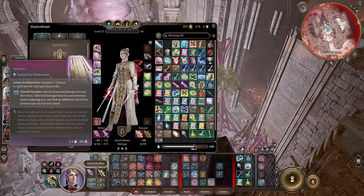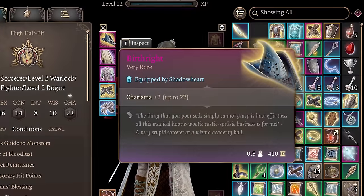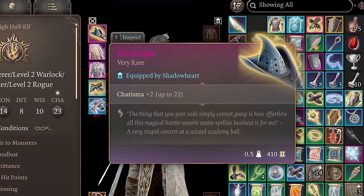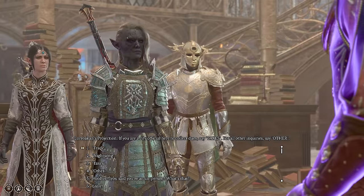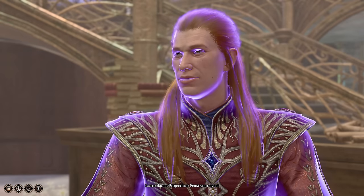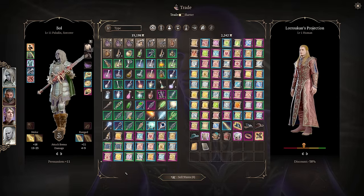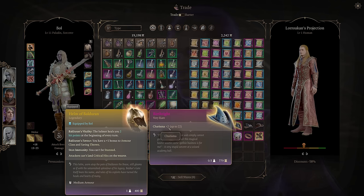Moving on to the best in slot gear for this build, starting with the Helm. The best Helm is Birthright — it increases your Charisma by 2 to a max of 22. Since our build relies so heavily on Charisma, this is an obvious choice. You can obtain this in Sorcerer's Sundries. If Roland is dead, Loroakhan's Projection sells it. If both are alive, Roland will sell it, and if Roland is alive but Loroakhan is dead, it can be pickpocketed from Roland in Ramazith's Tower.